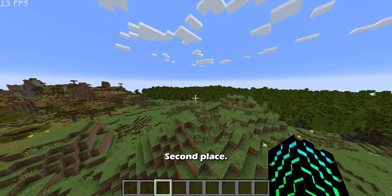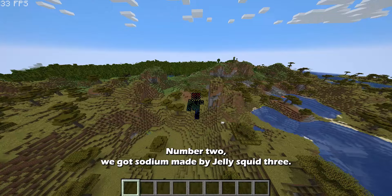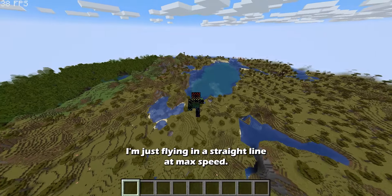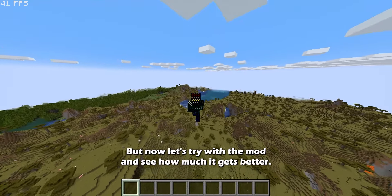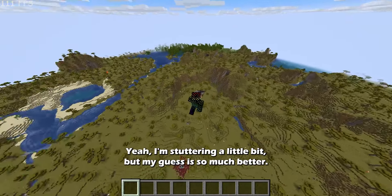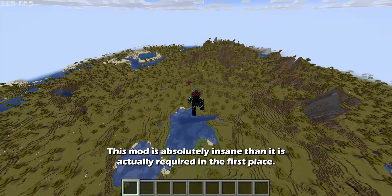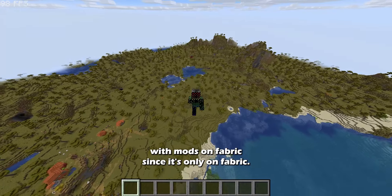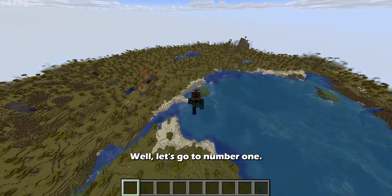In second place, we have Sodium, made by JellySquid3. Without Sodium, flying in a straight line at max speed yields around 30 to 50 FPS. With Sodium enabled, FPS is dramatically better despite some minor stuttering. This mod is absolutely insane — it's actually required by some other mods. It is a must-have if you are running Minecraft with mods on Fabric, since it's only available for Fabric. It's basically unplayable without it.